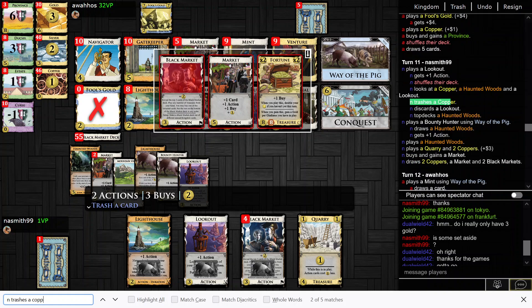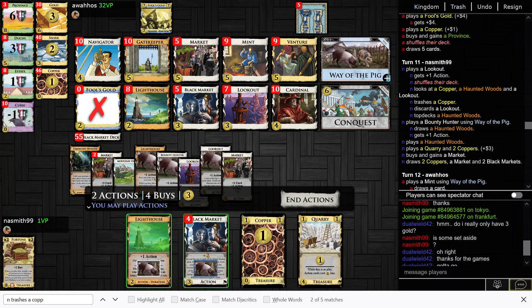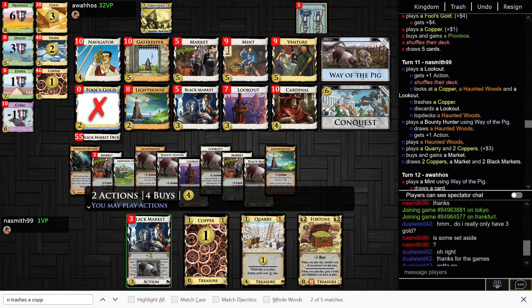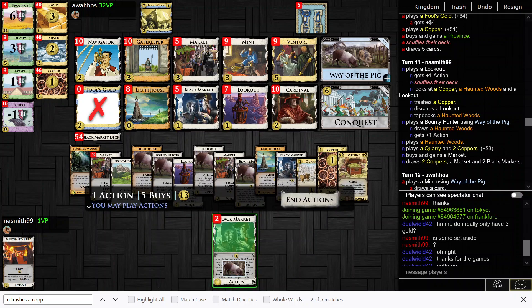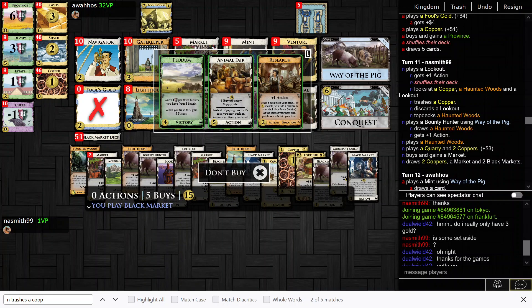I exiled a Copper. Trashing a Black Market is fine — it's really not that big of a deal. I probably could have Lookout-trashed the other Copper, but oh well. Merchant Guild is good, right? I think I want to play the Black Market for the Fortune now, though, because with Merchant Guild you can even pig it and still get the Coffers.